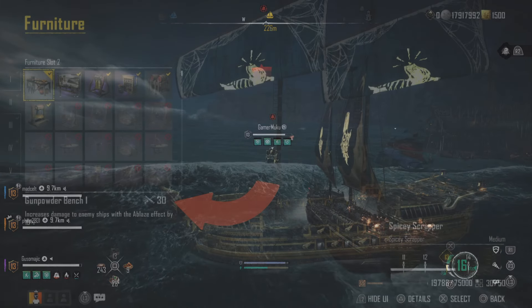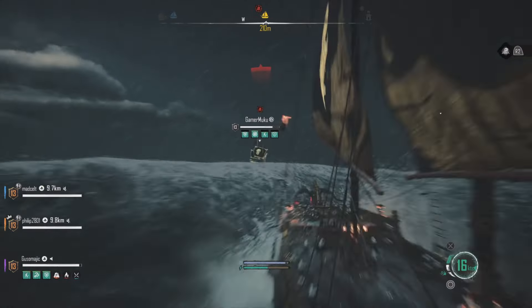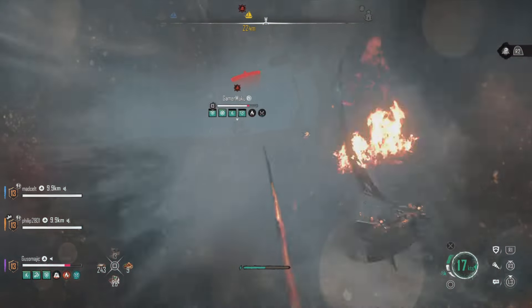Next is the gunpowder bench, and this is on most sandbook builds because our fire weapons will quickly put the enemy ship in the ablaze effect, so we'll be doing an extra 10% damage with this piece of furniture.